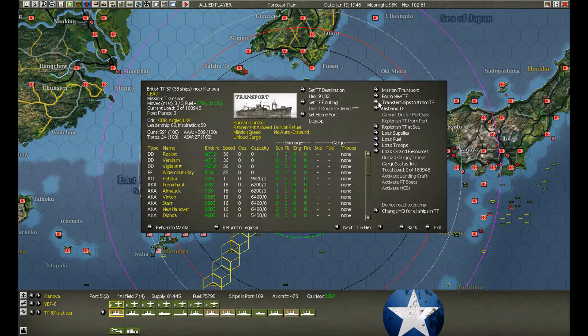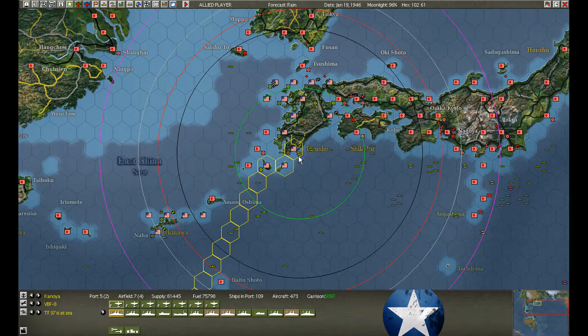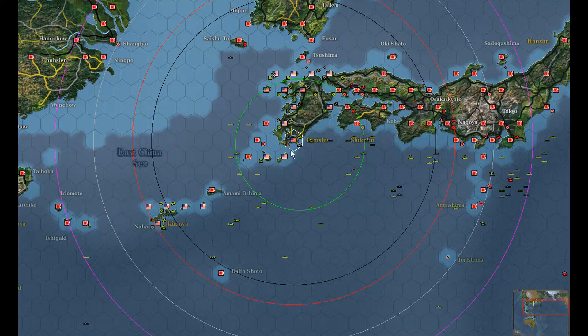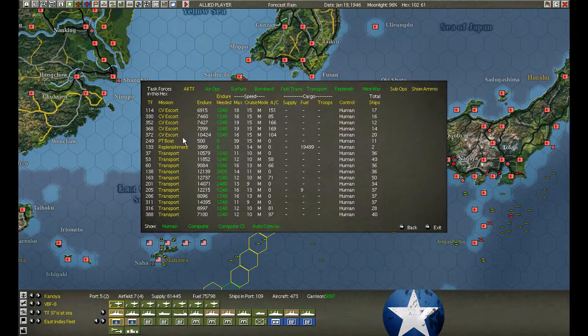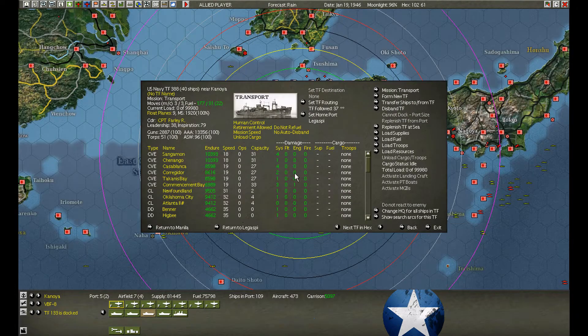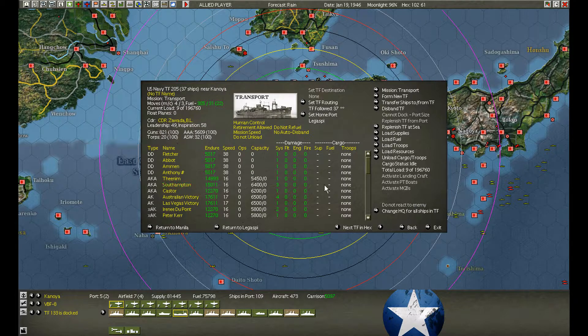37 is heading back. Let's pick up those AOs that dropped off here. We can't take them all — we'll take these guys. No tankers in Kanoya — wait, pardon me, we do have three tankers in Kanoya. I don't want to risk all of them at the same time. I'm only going to risk the two vessels at a time. I don't know if we're getting air activity because of it.